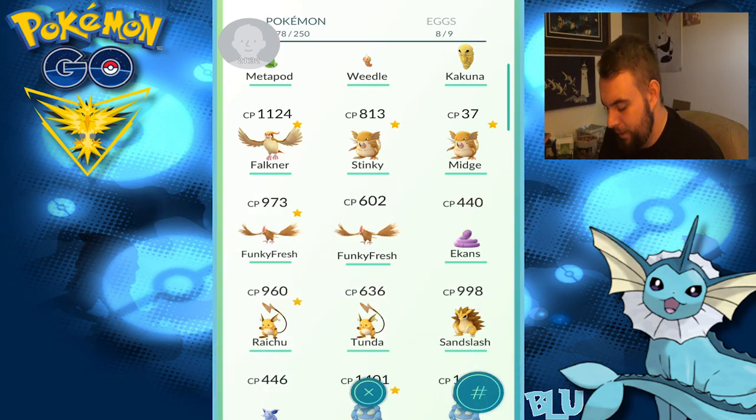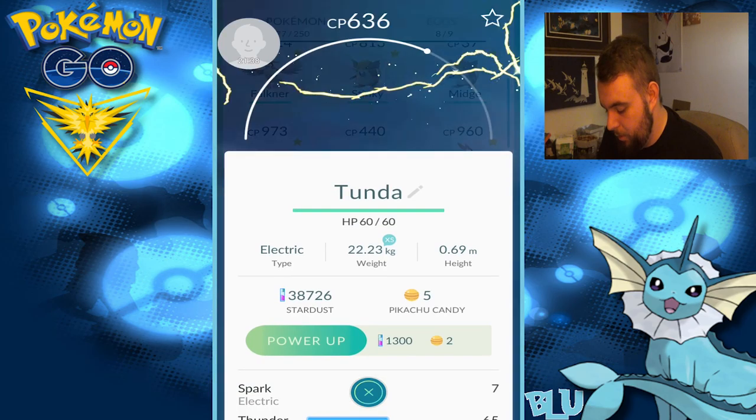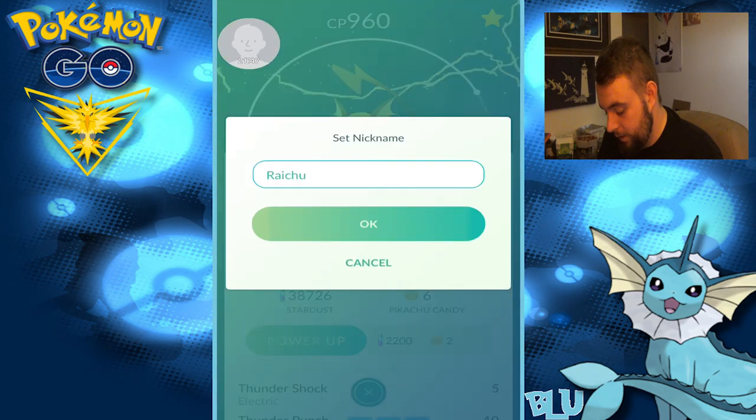What, you think I don't know Funky Fresh the Fearow? 602 — see what I'm talking about, Funky Fresh? You served me well. Tunda — we're just going to get rid of you so I can just do it easier. The game's getting all glitchy now.